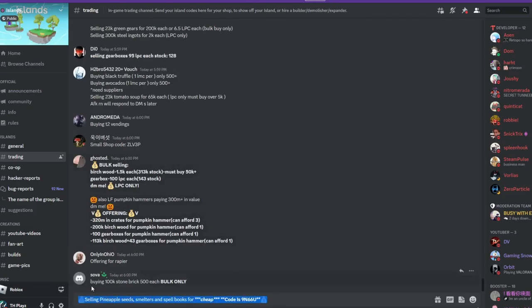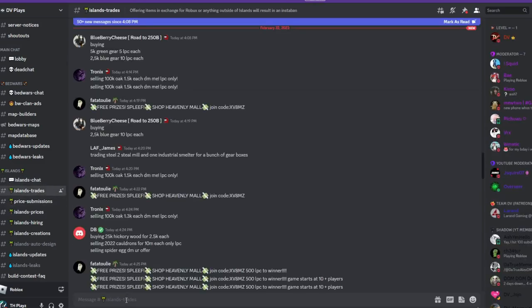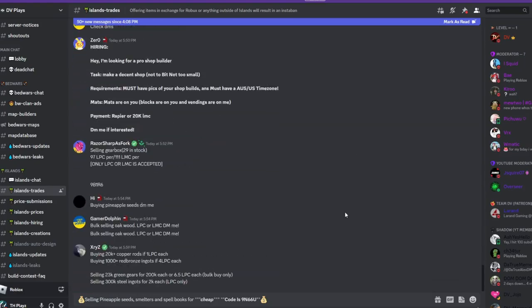Then what you are going to do is copy and paste this — control C — and then click Enter. There will be around a one-minute slow mode, then you can head over to DV's Discord server, find the Islands trade section, paste it in there, and there will be around a one-minute slow mode there as well.